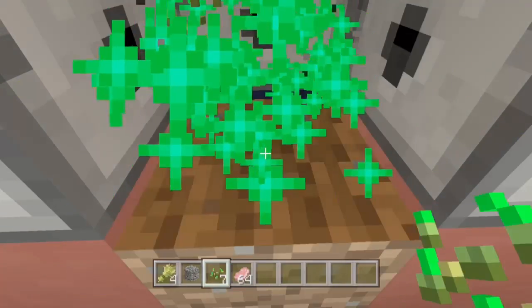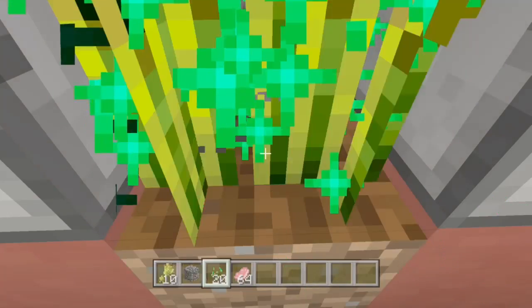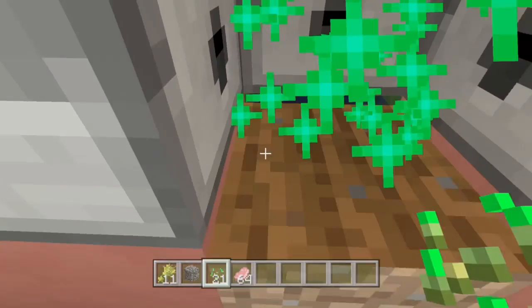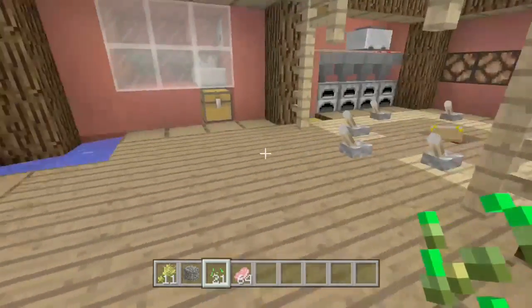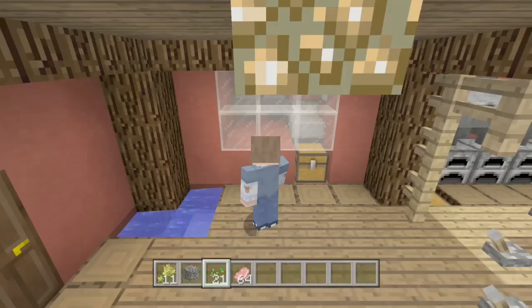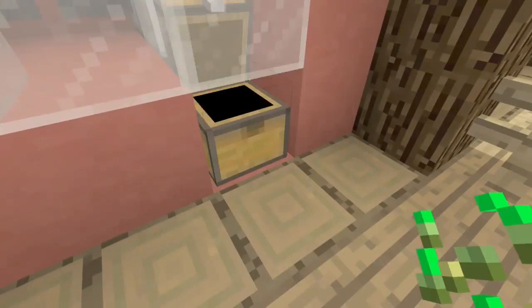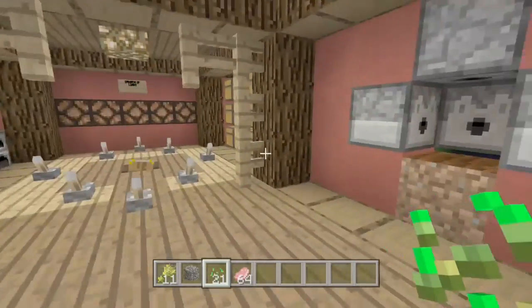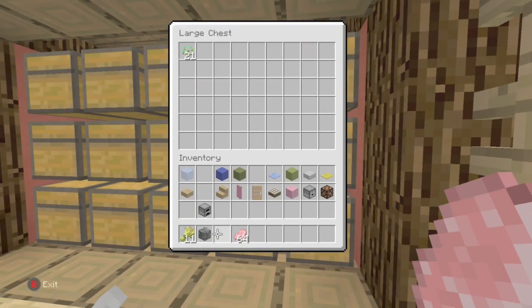Over here we have this free bread-making thing. Basically it will shoot out the bone meal and you make the wheat, and you can make bread with it later on if you have a crafting table — I never actually put a crafting table in here, but still. This thing doesn't actually work; it's supposed to be a chicken farm, but the only thing about it is that you need observers, which we don't have in console yet.